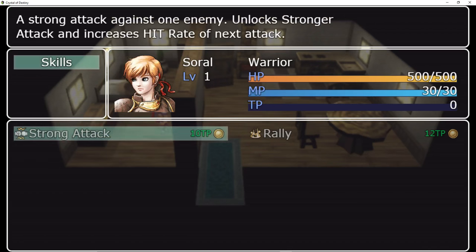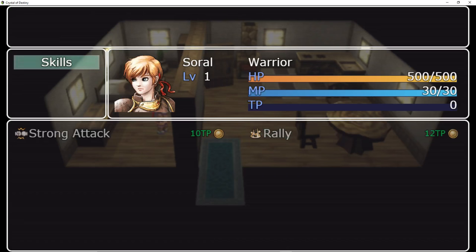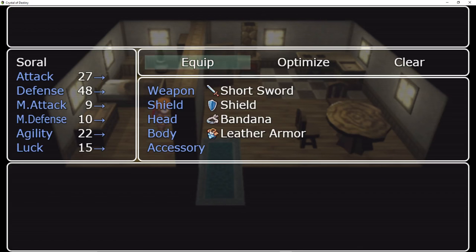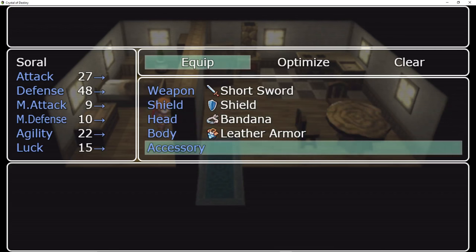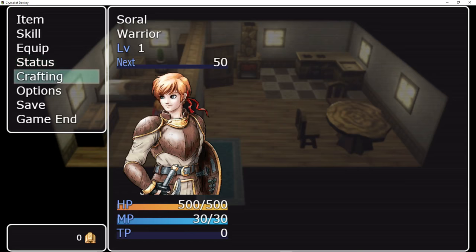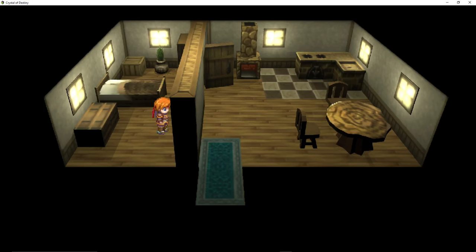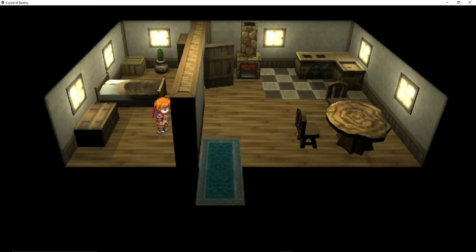Strong attack against one enemy, unlocks stronger attack and increases hit rate of the next attack. Rally performs a shout that heals the party for a small amount — so that's using TP to heal up. I like that idea. Nothing fancy in the equipment. We also have crafting — this is Yanfly's item synthesis plugin. You can save anywhere.